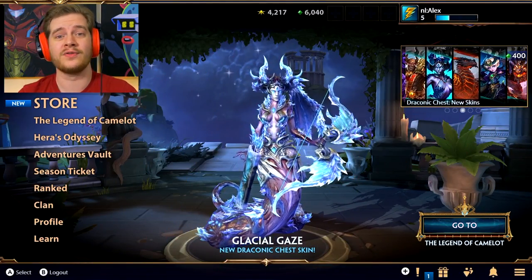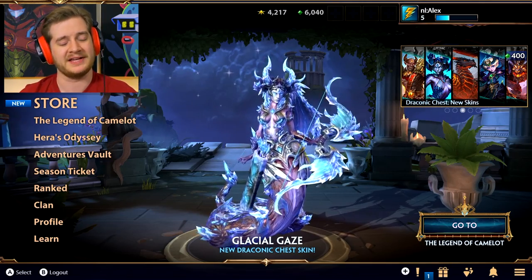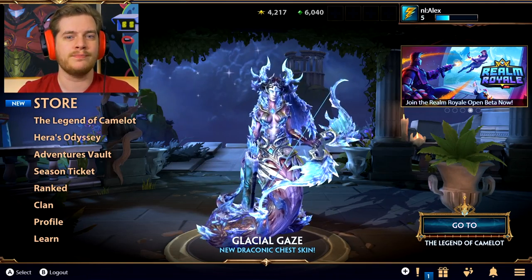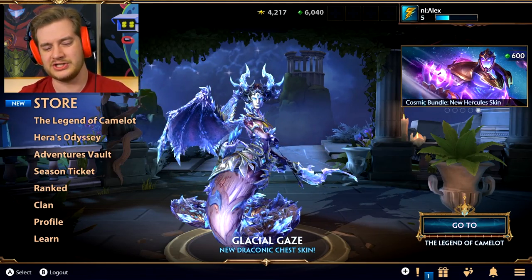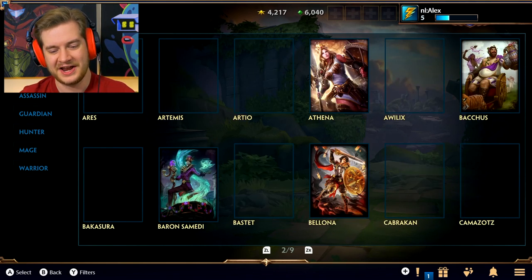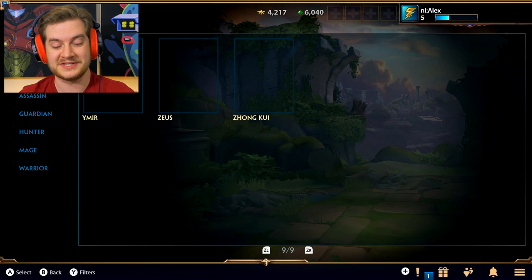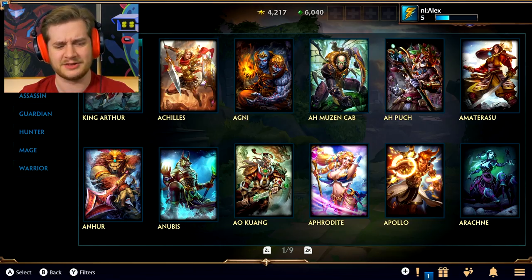So as you can see here, we are on the main menu. The idea of the game is it is essentially a MOBA — a multiplayer online battle arena. I just want to really quickly show you just how many gods there are to play as. There are nine pages of gods here, and in the future they will be announcing their 100th god, because right now there are 99, the 99th being King Arthur.